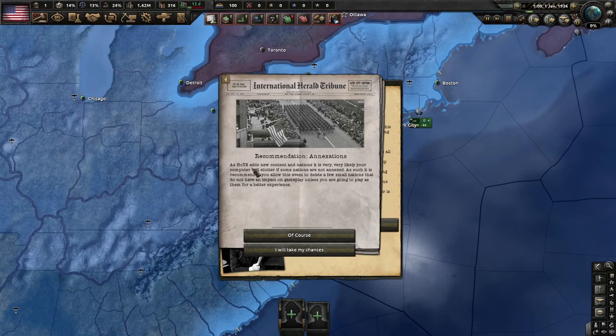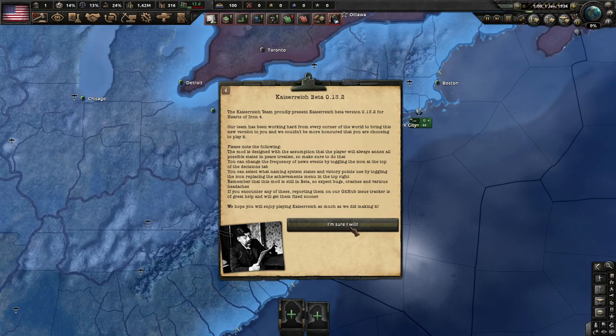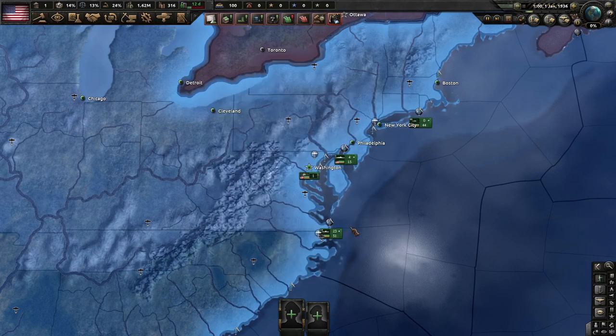The Home of the Brave adds new content. If you'd like to read about the recommendations, go right ahead. We want basically the Ottoman Empire to annex Armenia, Denmark, Mongolia, and Argentina to annex other places. This is using Kaiserreich beta 0.13.2. Let's go ahead and begin immediately.